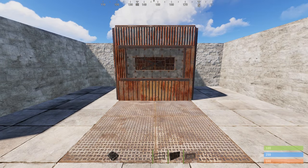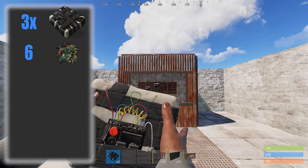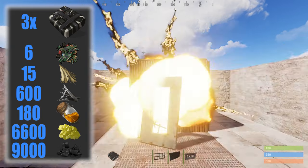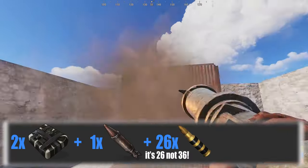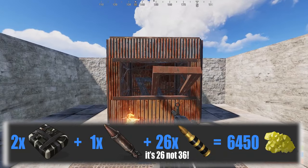Moving on to the last item: the reinforced window bars. If you stick with the basics then the best method is using three C4s. The total costs are 6 tac cloth, 15 cloth, 600 metal fragments, 180 low grade fuel, 6600 sulfur and 9000 charcoal. If you want to be more effective, the best recommended combination is to use two C4s, one rocket and 36 explosive 5.56 ammo, which costs 6450 sulfur.